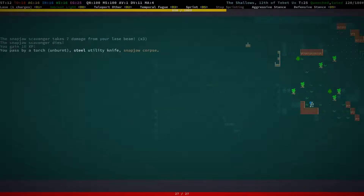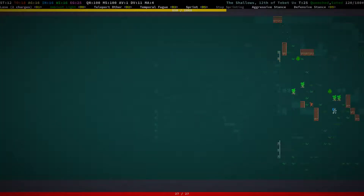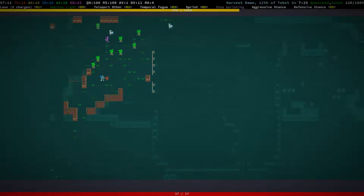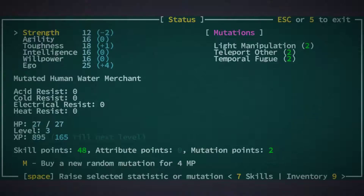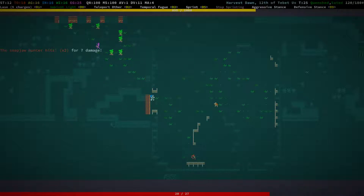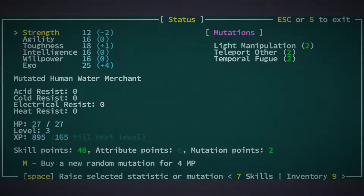Is this a snap jaw area? Yes it is, so we need to be a little careful here because there could be a boss around. Maybe we can find some cool stuff. I'm kind of hoping for a steel long sword — I already have a bunch of steel short swords, but the long sword is really what I'm after.